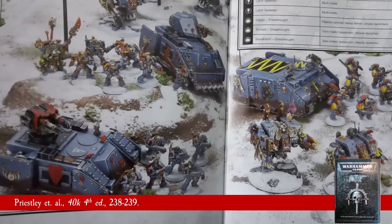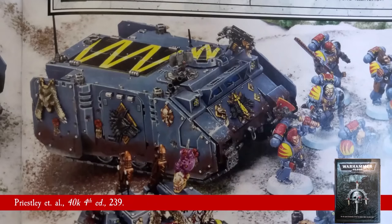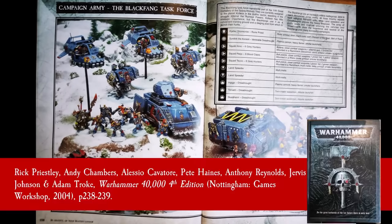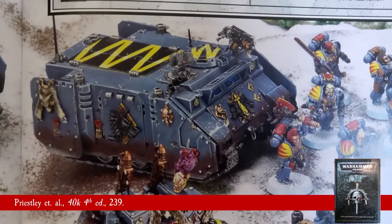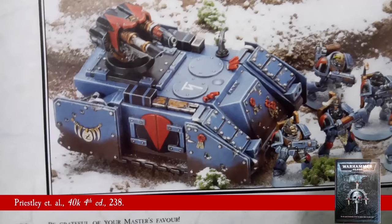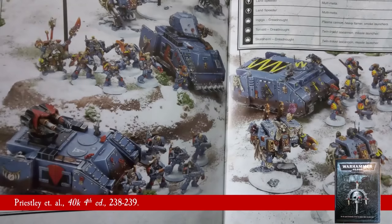In between the Mk1 Rhino kit going out of production and the release of the Mk2 kits, impatient hobbyists found their own solutions. I believe I have found an instance of this in one of the example campaign armies included in the 4th edition rulebook from 2004, the Black Fang Task Force, found on page 239. As you can see, it differs greatly from the Forgeworld spaced armour kit in that it does not wrap around the chimney exhausts on the side, but simply rests on top of them. It blends elements of the new Rhino design with the previous side skirt pieces very effectively, as it was in the same army as two Mk1 Rhinos and had to fit in with them.